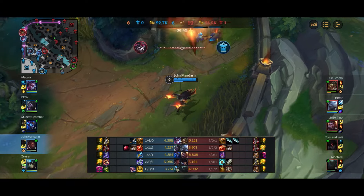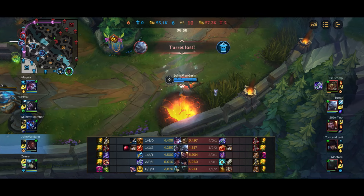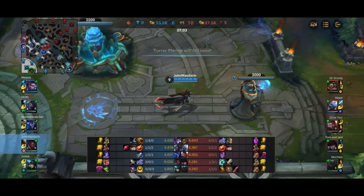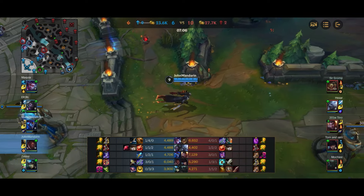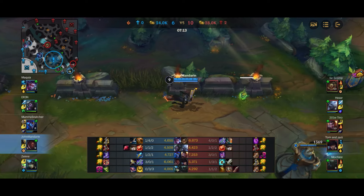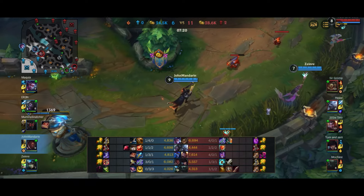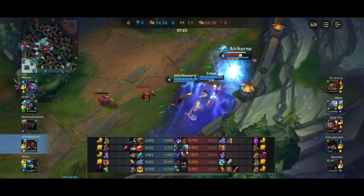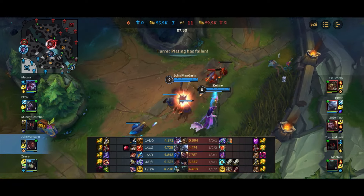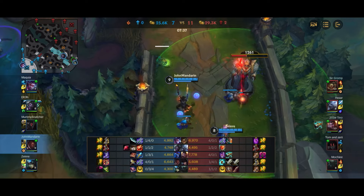I take the tower plate and leave — I've made the mistake of trying to kill a Pike near his tower before and just got hooked, stunned, and died. Pike is really difficult to kill with his grey health, so I back and pick up a BF Sword which builds into Terminus. Terminus has a great build path: Recurve Bow and BF Sword are both strong components. Then a really nice blind by Nami predicting Caitlyn walking into the bush — Caitlyn goes down again, and we push in the wave and take the tower.